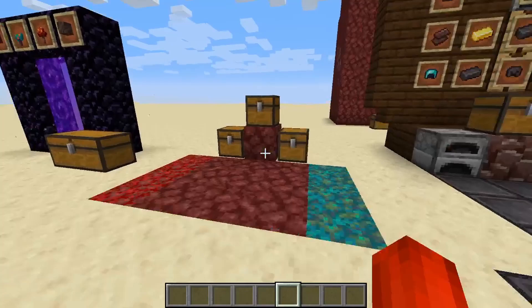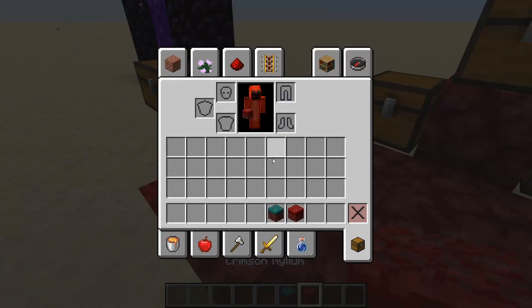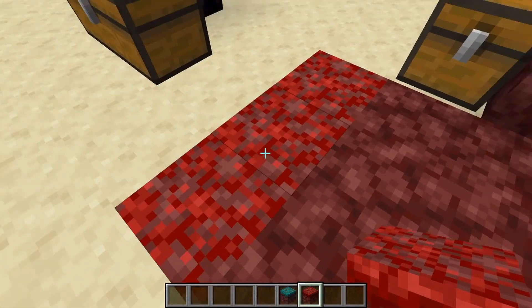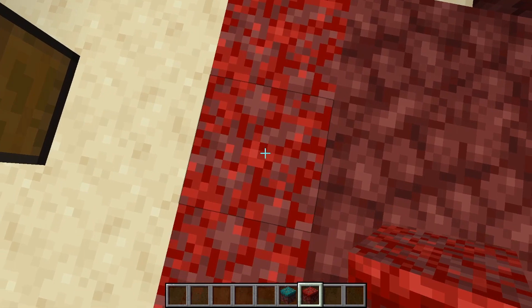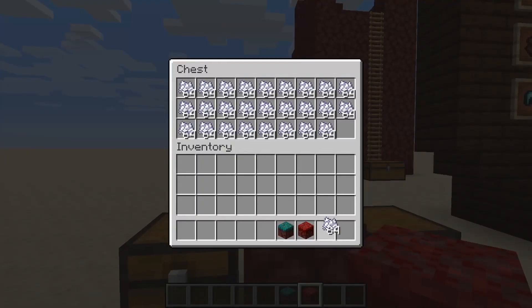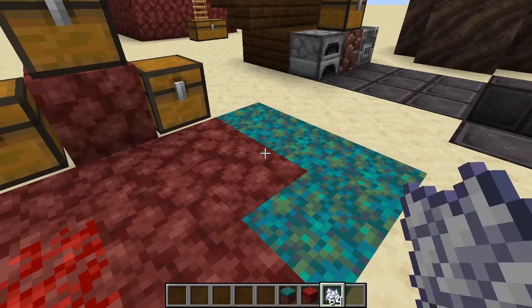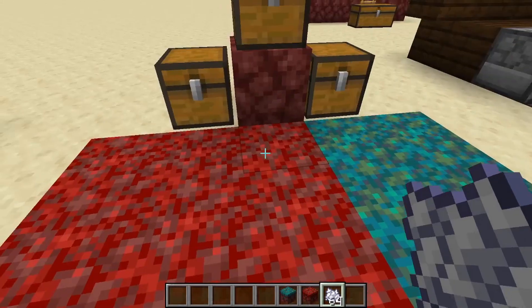So first I'm going to start with warped nylium and crimson nylium. This is basically netherrack which some weird kind of moss or something called nylium has grown on top of it. You can actually bone meal this to help it grow, kind of like grass, and you can slowly grow everything, which is pretty cool.